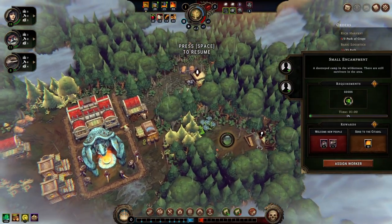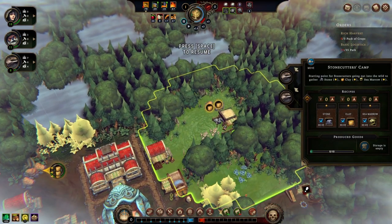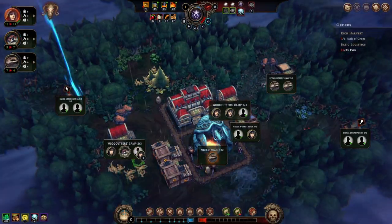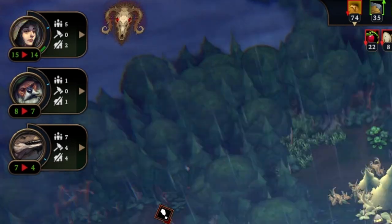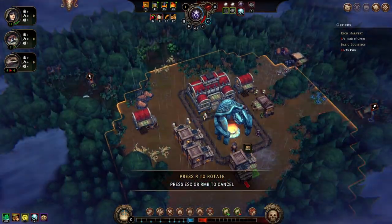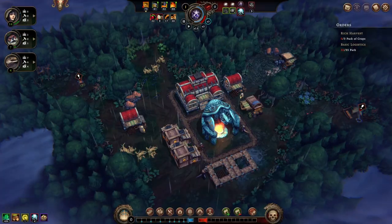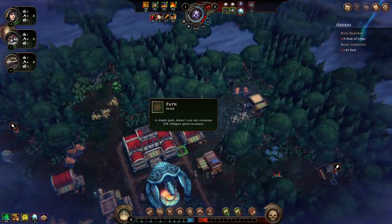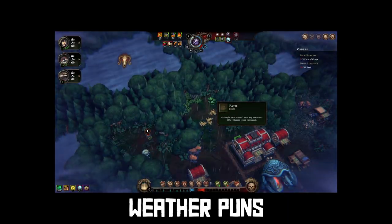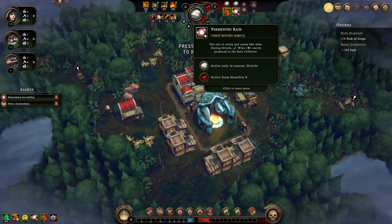The obvious thing is to explore these glades in order to maybe get some of your requirements and reputation so you can get the blueprints that you need. But this has a long-term consequence that you don't really find out about until you've played the game for a little bit. Let's assign some lizard people to the stonecutter's camp so that they can claim that clay. We've got our first thunderstorm — everyone's morale is lowering at a pretty rapid rate. If they lower too much, they're just going to leave town. So I'm going to set up some more shelters so that they can stay out of the rain.